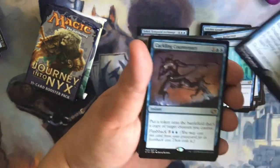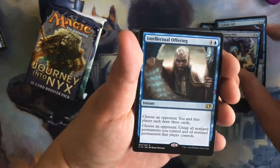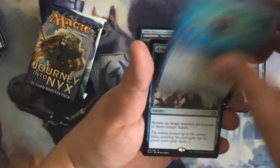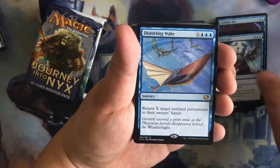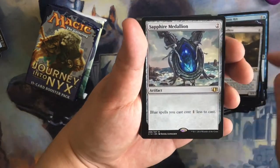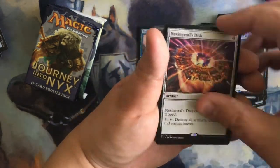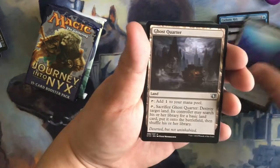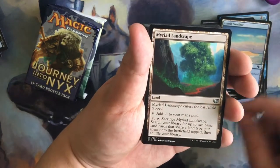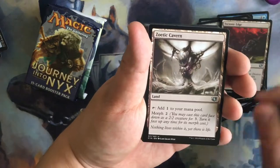Cyclonic Rift, Crackling Counterpart, Demineering Will, Intellectual Offering, Stroke of Genius, Rite of Replication, Aether Gale, Aether Gale, Distorting Wake, Steel Helltite, Sapphire Medallion, Crown of Doom, Nevenero's Disc, Crawl Atoll, Ghost Quarter, Lonely Sandbar, Myriad Landscape, Remote Isle, Tectonic Edge, Zoatic Cavern, Azur H.